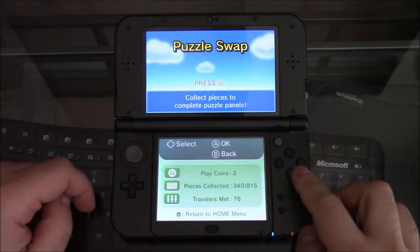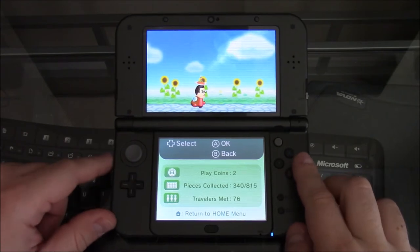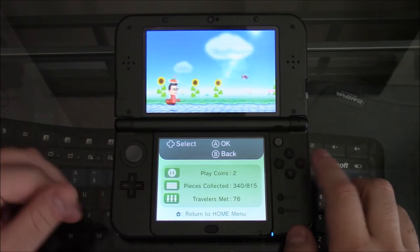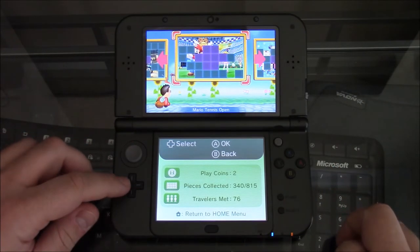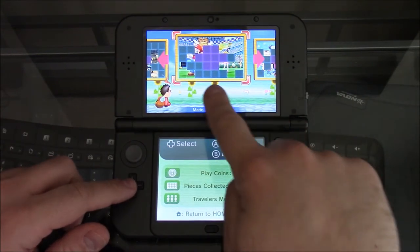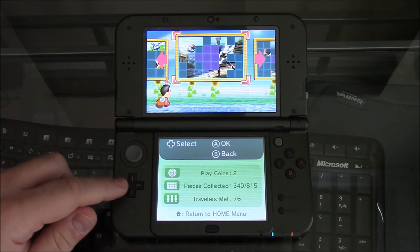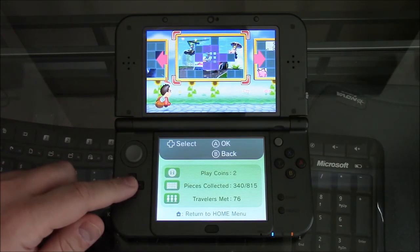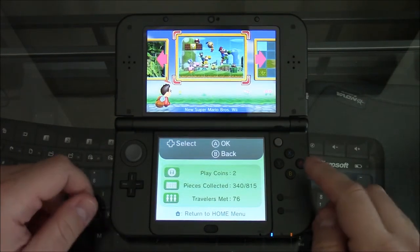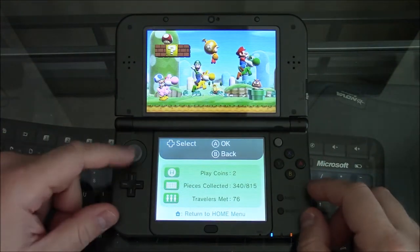The way Puzzle Swap is designed, you collect pieces from other users or sometimes get special ones. See those little purple boxes? Those you only get via Spot Pass. But there's an exploit that you can actually spam this, and thanks to the exploit I was able to get this particular one finished — pretty cool.